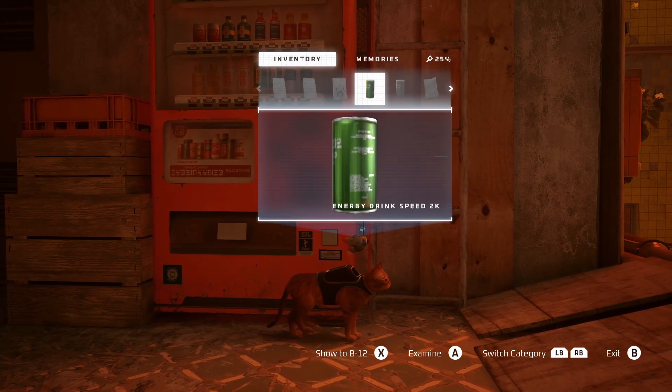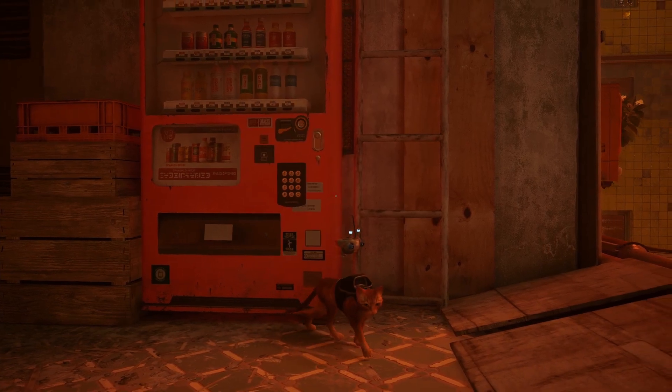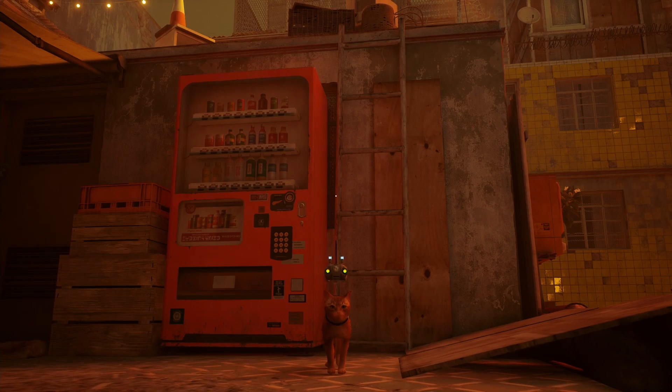That will get you all four of the energy drinks that you can then use at the merchant to buy all three of the things that he sells in the slums.